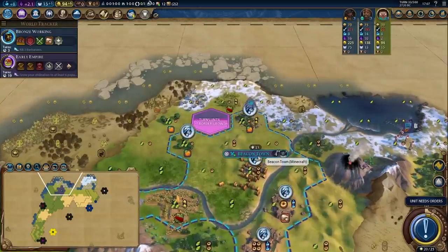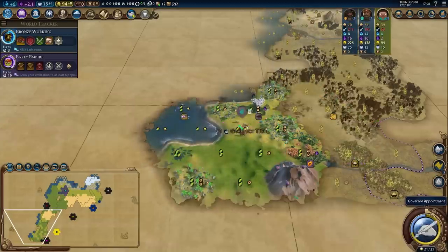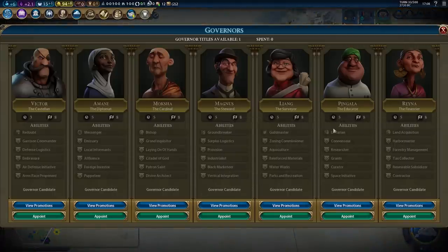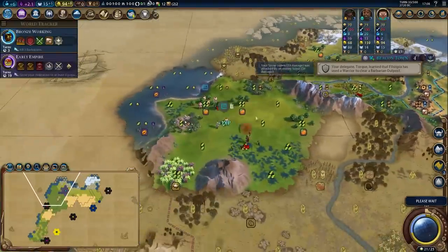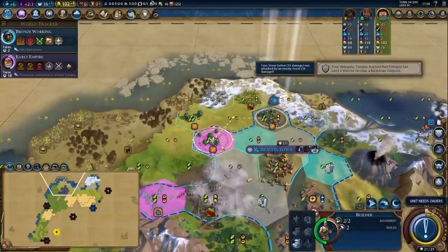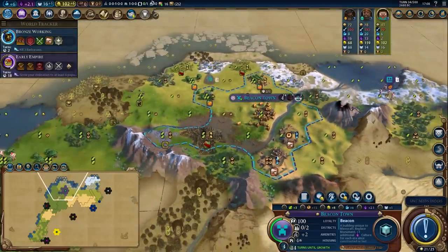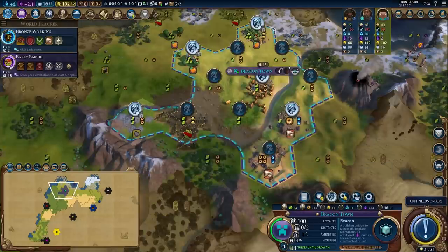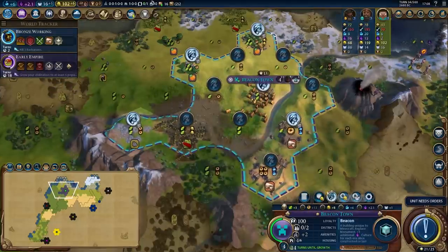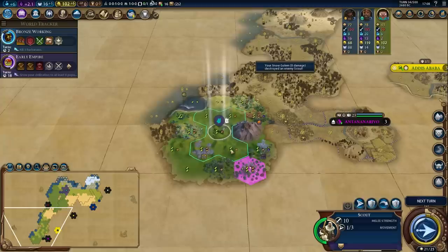There's plus two gold per turn on that tile and half a housing — which is an important part of what that tile does. Another tribal village — bang, plus one governor title. That's actually amazing because I can open with Pingala and go for fast Connoisseur to unlock the government plaza faster. Then we'll do a Magnus switch. There's moderate flood damage to that tile — it's only damaged, not destroyed, so we'll repair it. I can't really afford to work non-food tiles right now. I need growth — if I'm going for a single city build, I need growth; there's a minimum amount I need.